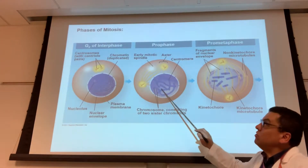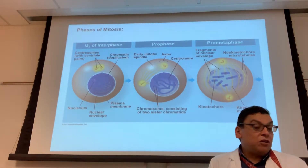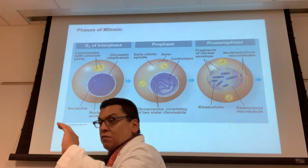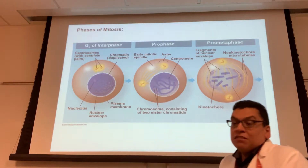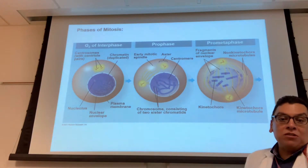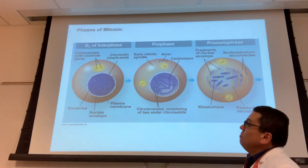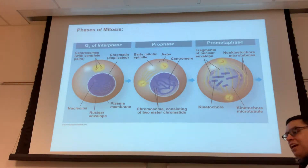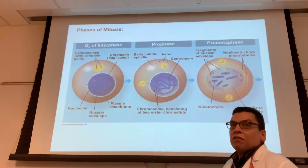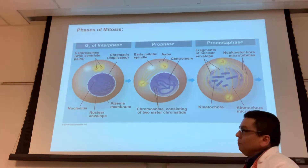Now the cell enters the first phase of mitosis: prophase. I'm going to list several events of prophase — write this in table form. These events don't necessarily happen in this order; they're technically happening simultaneously, but I have to describe them one at a time. First: the centrosomes begin to migrate in prophase, and that's what you're seeing here.